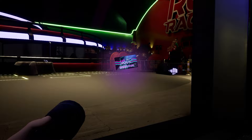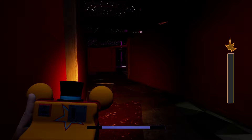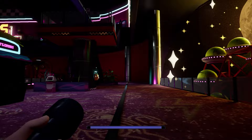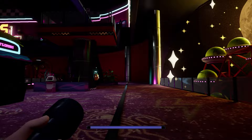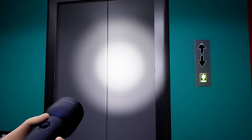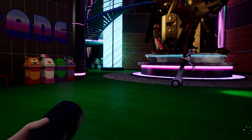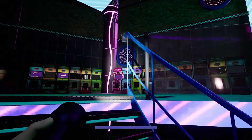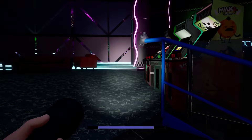Now we can make our way to the West Arcade — I'll show you how to get there. Once you're in the West Arcade, you have to make your way all the way up the stairs, straight up to the second floor. Although it feels more like a third floor than a second — not to mention we are already on the third floor of the Pizzaplex. Man, this place is humongous.